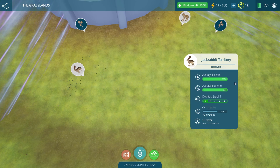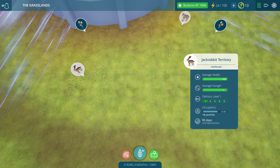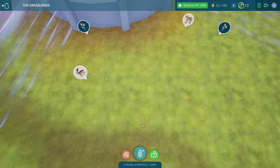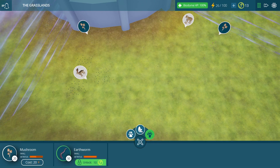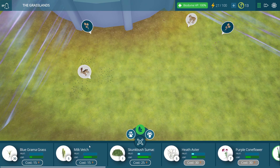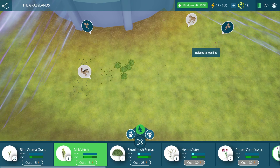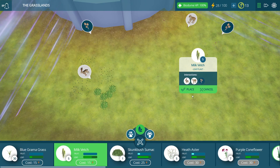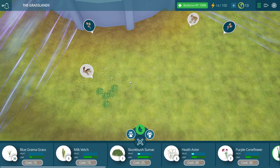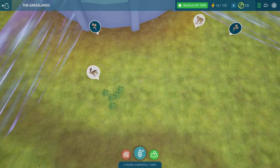Here's their average health as well. If anything gets too low, then their health will drop and that will affect our overall biodome health points. So let's look into getting them a little bit more to eat — more producers for our little bunny friends. Let's give them some milk vetch. That looks like something they could hide in nicely as well, just in case the bobcats decide to pay a visit. Hopefully that will help their overall hunger go up a little bit more.